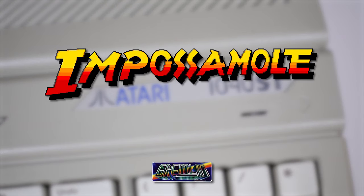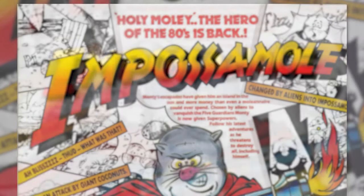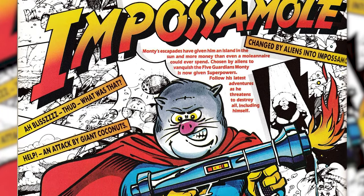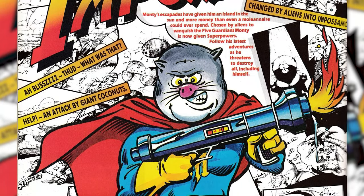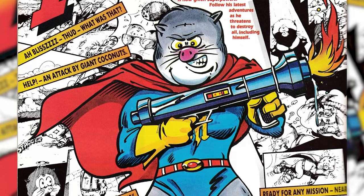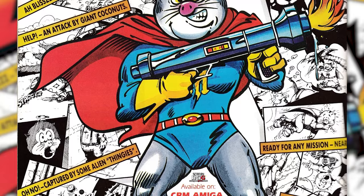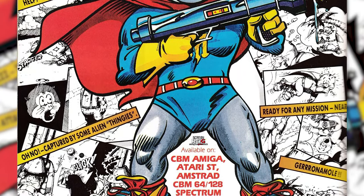Welcome to another SD Gaming video. In this one we're going to take a quick stab at Impossible, published by Gremlin Graphics in 1990. I've never played this one before - it's one of my patron Keblurg's recommendations and he thinks it's pretty good. I'm reasonably optimistic: the game is designed by Core Design, who made Rick Dangerous one and two and Switchblade one and two.